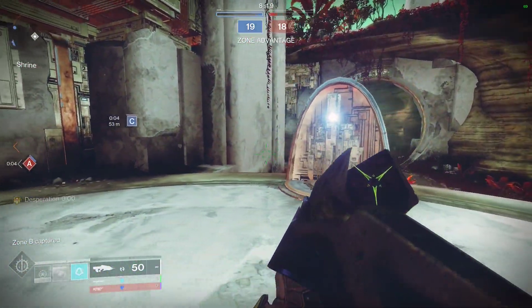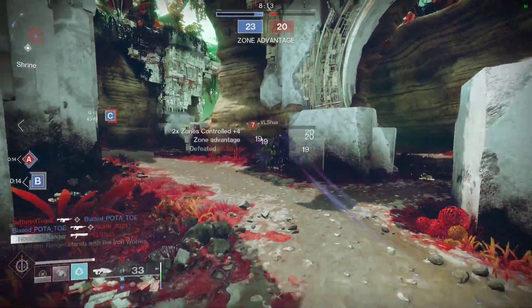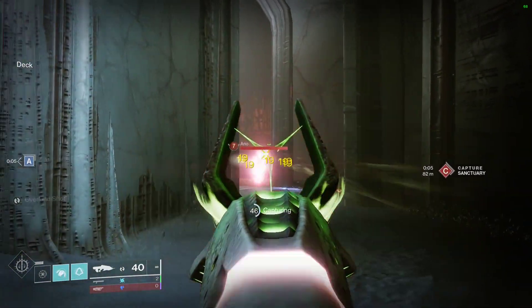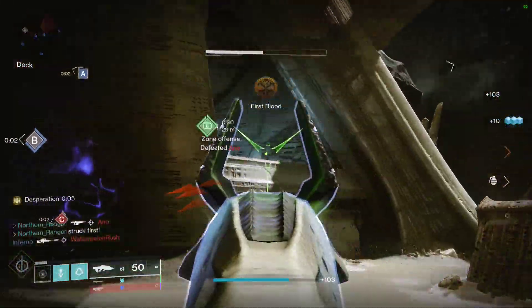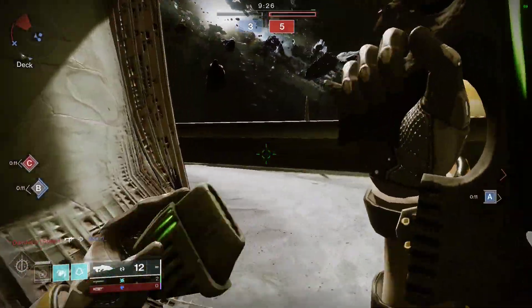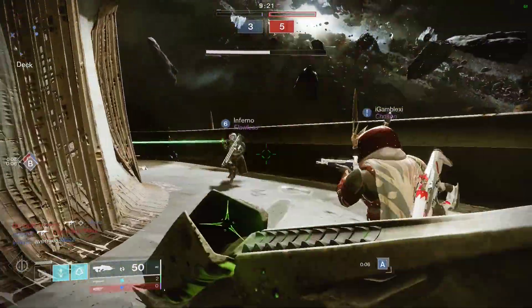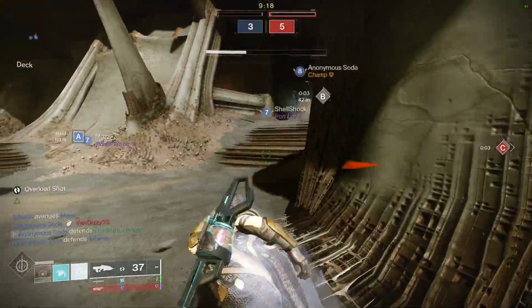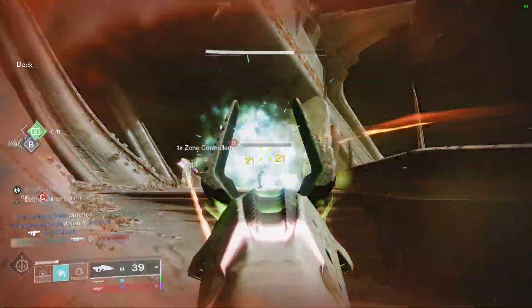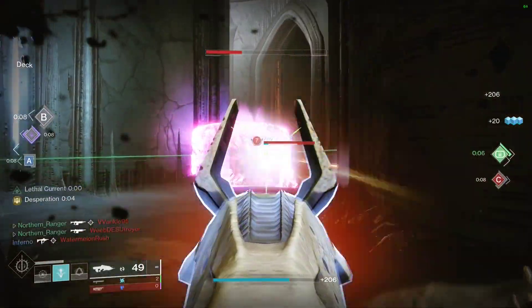Destiny 2's Necrochasm is very different from Destiny 1's. Destiny 1 Necrochasm had a base fire rate of 900 rounds per minute; Necro's base rate of fire is 720 in D2. In D1, Necro also had three different sights to choose from, as well as your choice between single point sling, which allowed you to swap weapons faster and move faster while aiming down sights — I wish it still had this — as well as flared magwell for faster reloads and fitted stock for increased stability. It also had Zen Moment, and given that Zen Moment is now a much better perk in Destiny 2, I genuinely wish it still had Zen Moment.